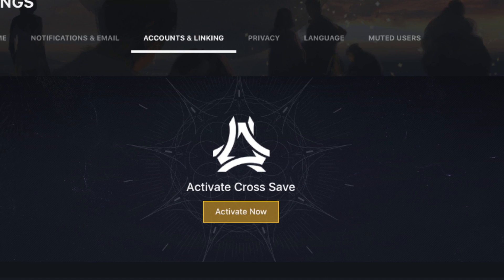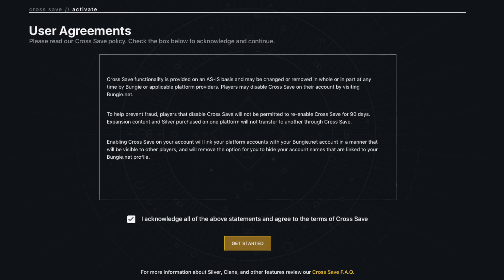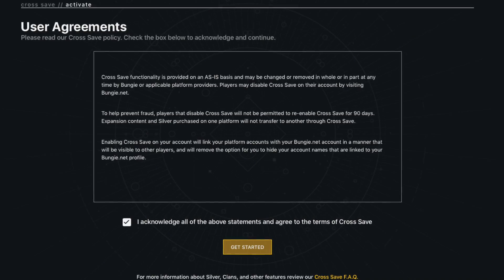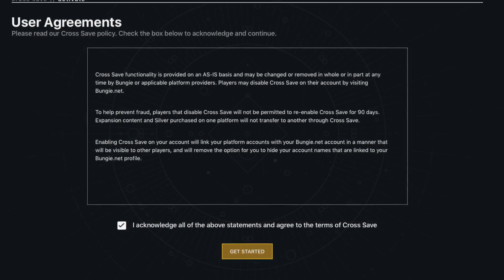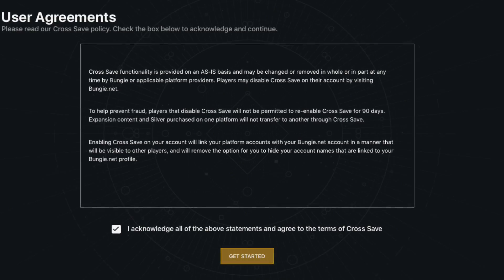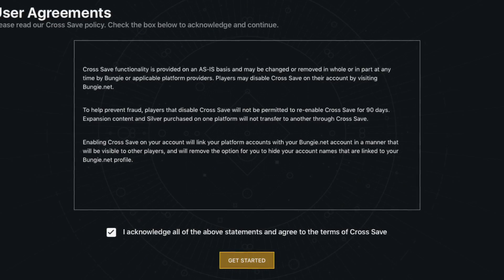Click activate now and you're going to go through a bunch of different steps. The first step, you will have to acknowledge the statement that says cross platform is on an as-is basis and they can actually remove it at any time. There's another statement that says any platform provider may decide to remove the cross save function as well, and that you can also disable cross save and re-enable it, but you will have to wait about 90 days.